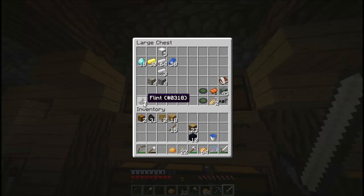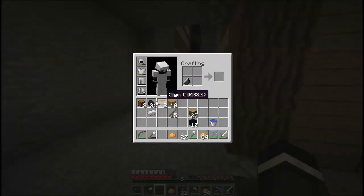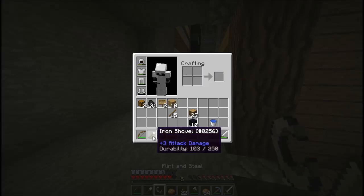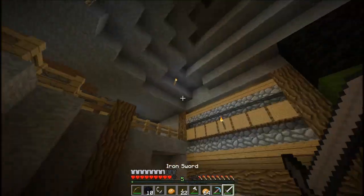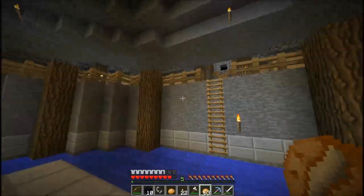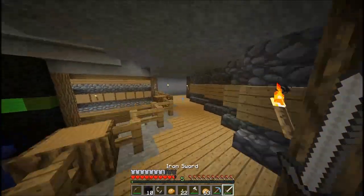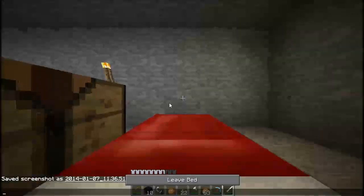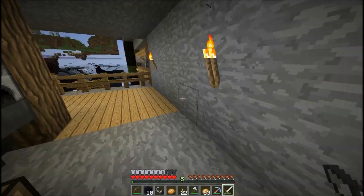I'm going to go ahead and get myself a flint, and if you can't already guess what we're doing — we haven't actually been to the Nether yet. So we're going to go ahead and do that this episode. Let's go ahead and make our flint and steel, get our obsidian out. At some point we're probably going to make a room completely just for the portal — a nice portal room.